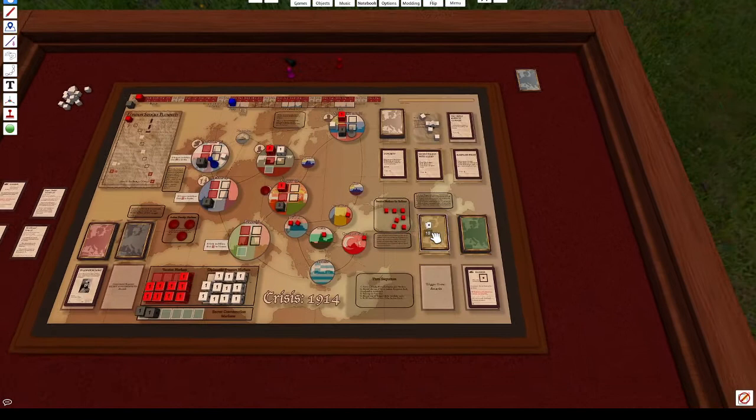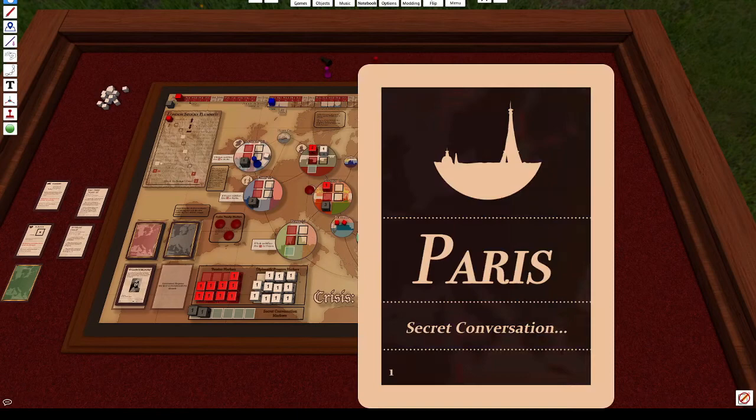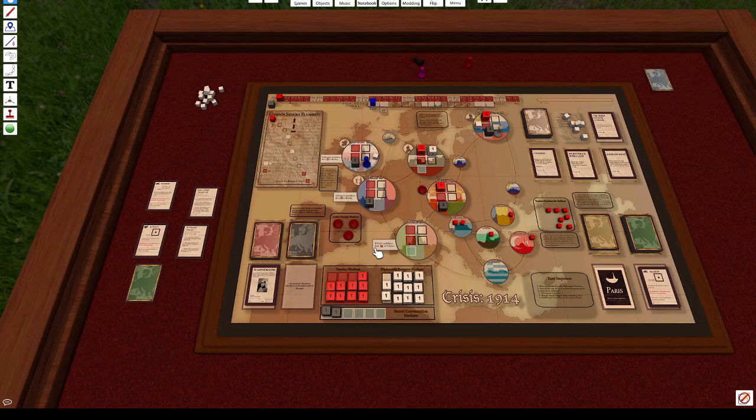Now that Sir Edward's turn is done, I draw a trigger deck card. I got Paris — each trigger card represents a secret conversation, so Paris's secret conversation goes up by one. If you draw something that increases secret conversations and there's already one present, it acts the same as tension. We then move on to the next day.